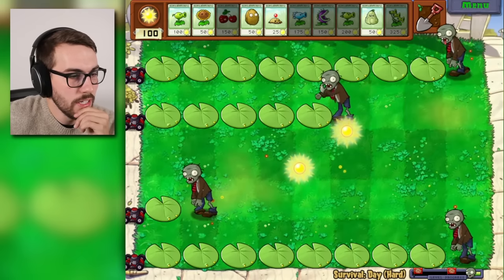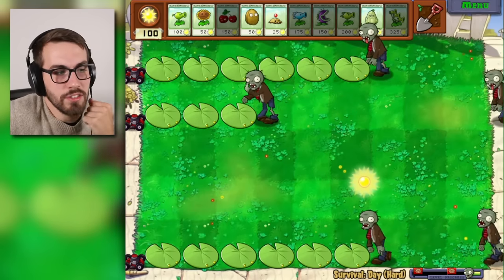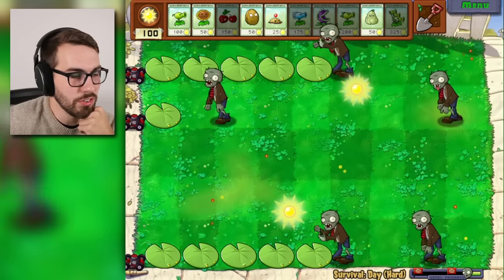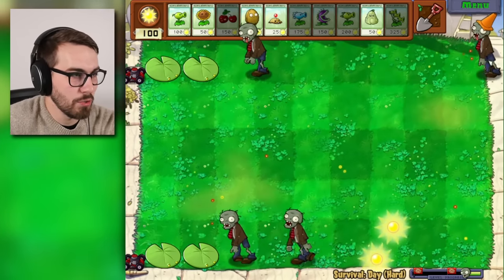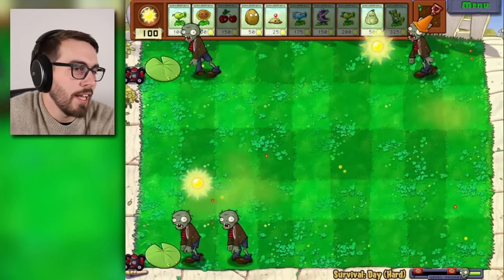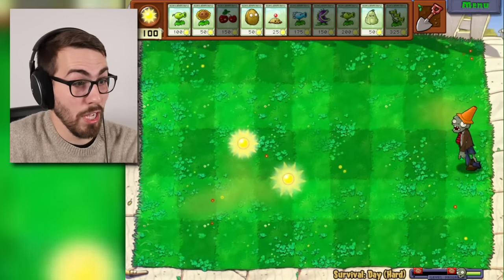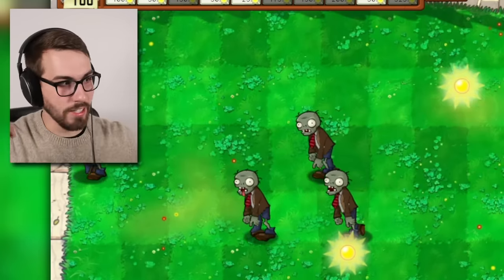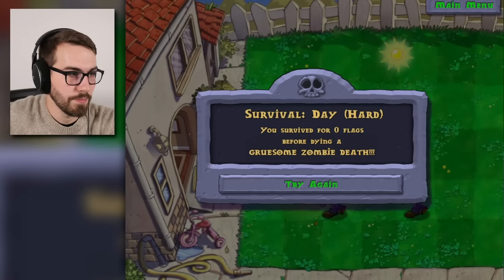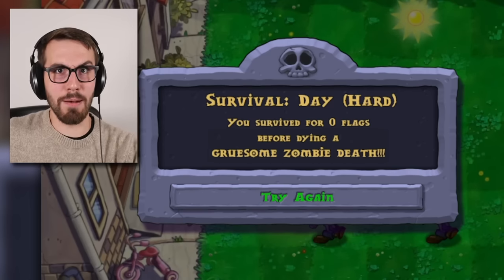Okay, one zombie has died. There are a couple of waves here so there is no chance of just having the lawn mowers save us. There's gonna be a lot more zombies after this. As soon as a zombie comes down in an empty lane, it's all over. Look at this 10 times speed zombie — he do be walking. And we're dead. We survived for zero flags before dying a gruesome zombie death!